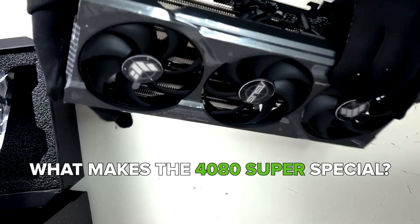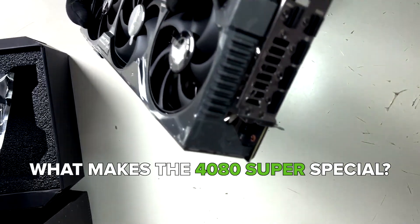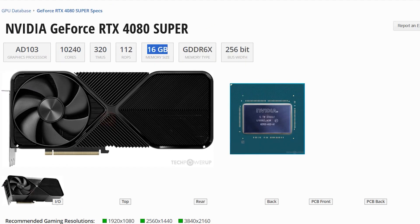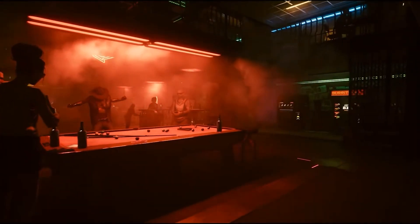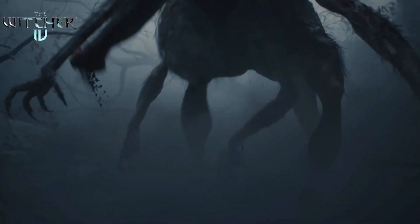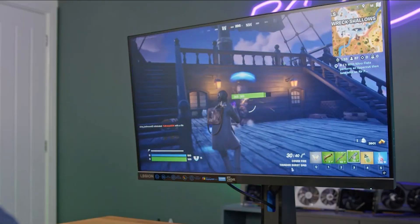First, let's talk about what makes the RTX 4080 Super such a powerhouse. It's packed with nearly 10,000 CUDA cores, 16GB of super-fast GDDR6X memory, and full support for cutting-edge features like DLSS 3.5, frame generation, and advanced third-generation ray tracing. This card is designed with 4K gaming in mind, and even 8K for less demanding titles. Yet here we are asking if it's too much for 1440p.